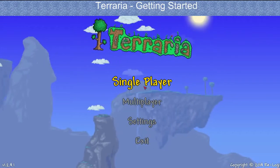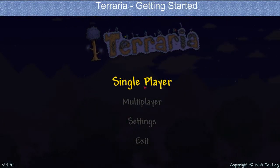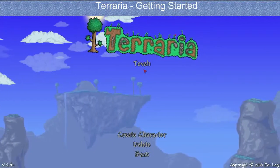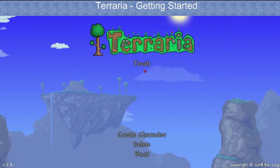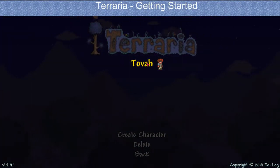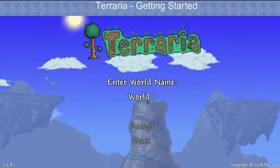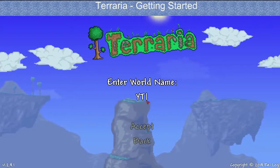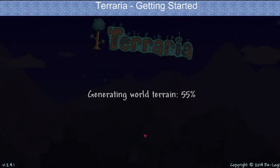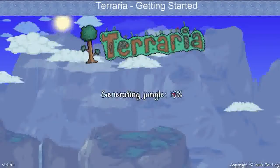I guess we need to get started here. I'm going to go ahead and go into single player. I've already created my character the other day. I went in here and dinked around just a little bit on a world. We're going to create a new world — let's just go with the medium one. We'll go with 'YouTube world.' Generate a new world. I just wanted to kind of see how it works, and you're going to see me be a complete noob because I didn't learn that much at all.